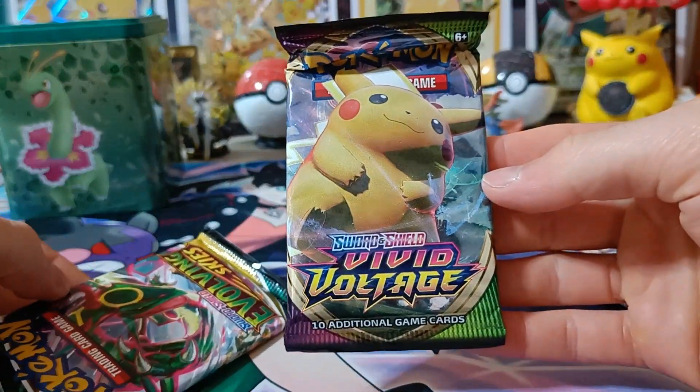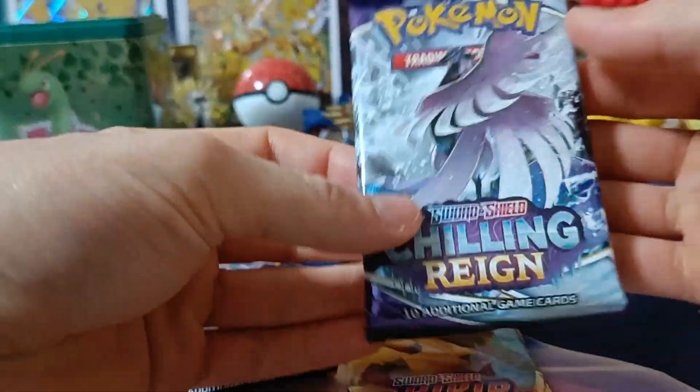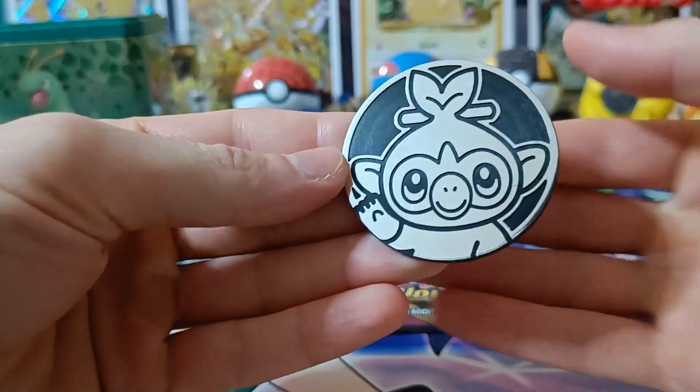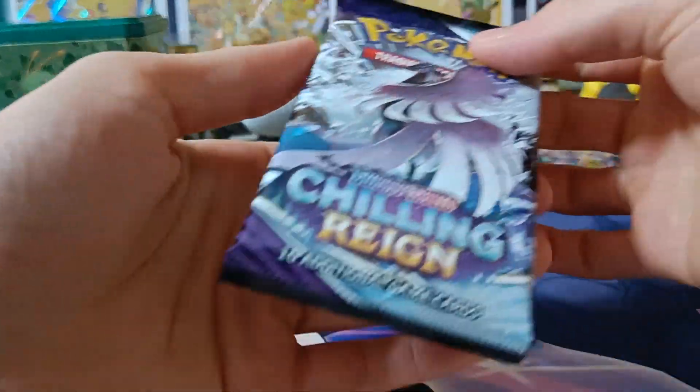So we got — oh awesome — Vivid Voltage, Evolving Skies, and Chilling Reign. Let's start with Chilling Reign first. This is a Grookey Jumbo Coin — put that over there. Chilling Reign first.